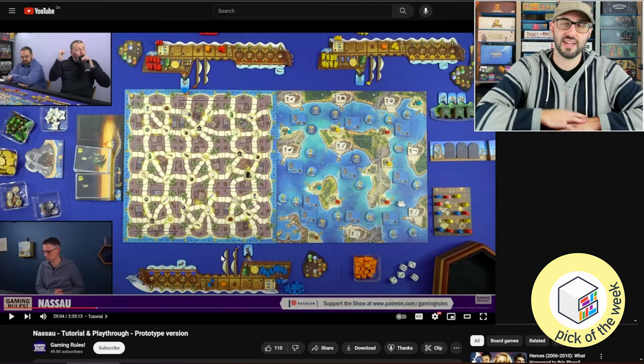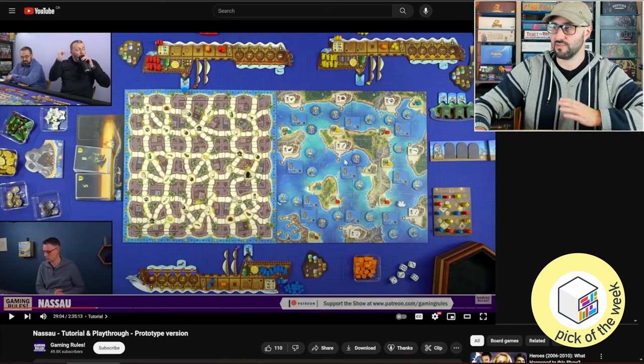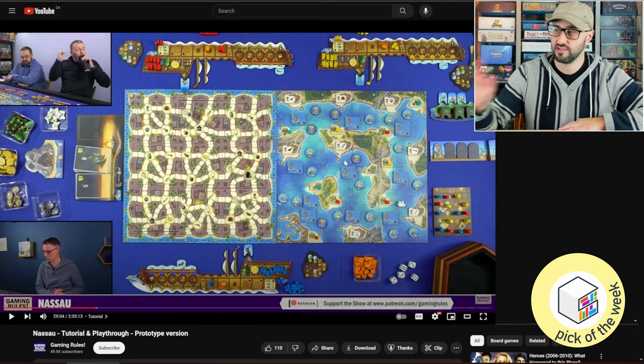Once all the players decide to pass, the focus moves to the other side of the board where we have this little ocean board, and players are going to be taking turns spending provisions to move their ship around to the different areas and islands available here.